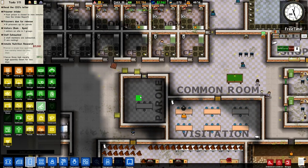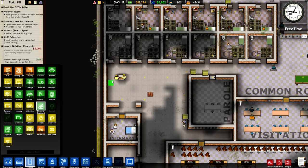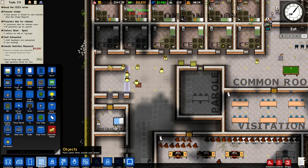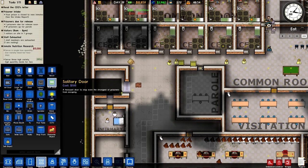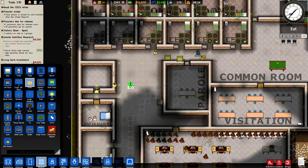Once these guys have built this room, we can make it allocated as our cleaning cupboard. We need to put a door on there, so I'm going to put just a regular door. I'm going to have to be trustful of my prisoners, but this is going to be cool.